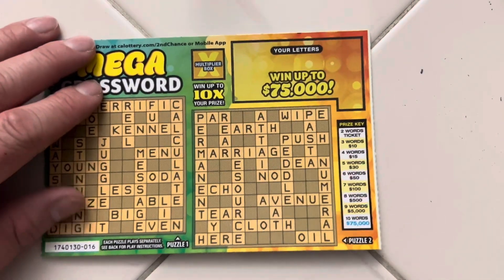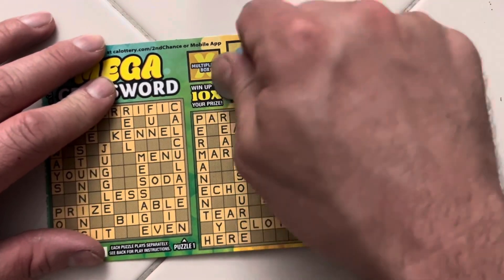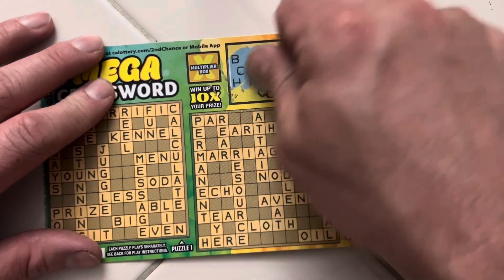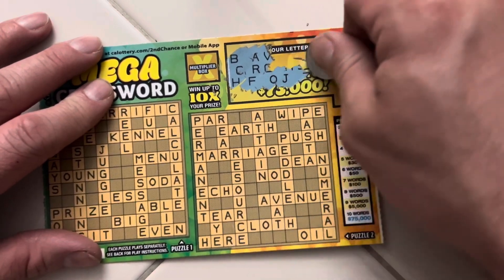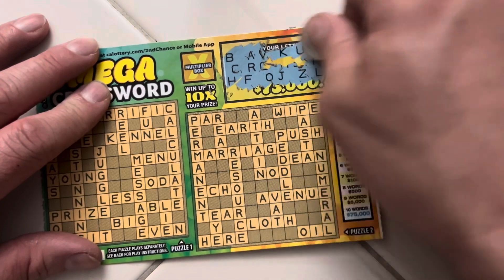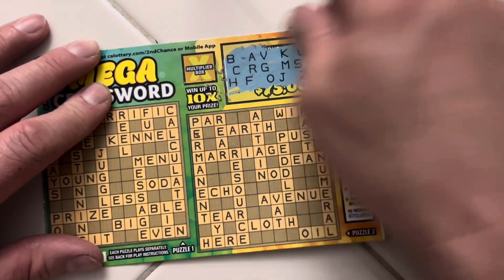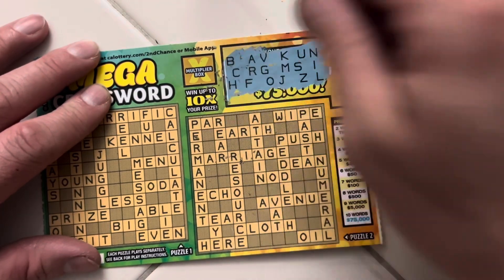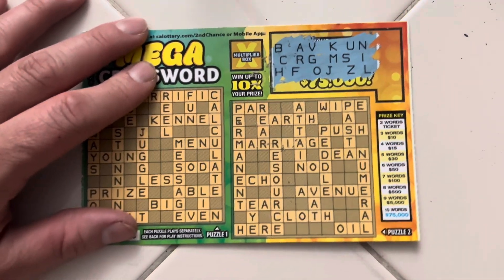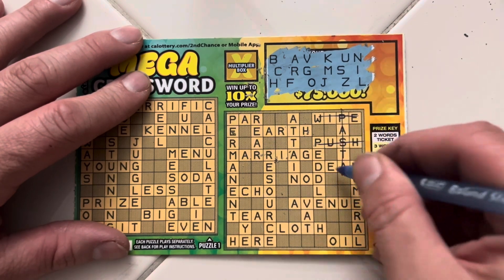Moving on to our Mega Crossword, starting with ticket 16. Our letters are B-C-H-A-R-F-O-J-Z-L-I-N-U-K-G-M-S. No E, but at least we have the A. No E. No P. No E.